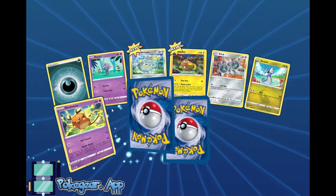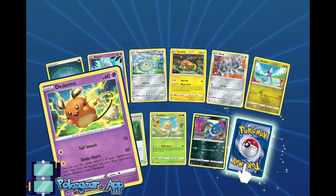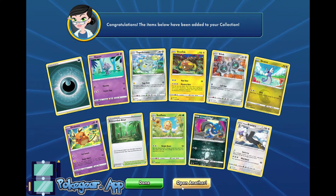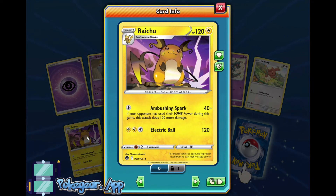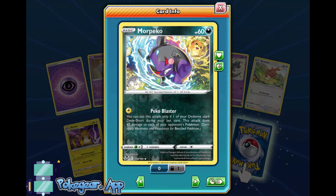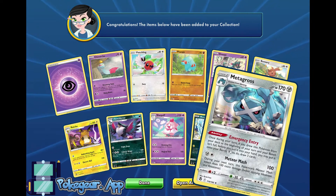Sunflora — that's another deck we might cover. We got more rats for the Rat deck, and a Hissuian Braviary. Nothing too amazing. We're getting all the rats for the Rat deck, which is nice. That double hit pack was great. Raichu — if your opponent used their V-Star power, it does 240... sorry, 140. That's really good against Lugia or Palkia, because you can Raichu out of nowhere and knock them out with weakness. More Pikachu for the Rat deck, and a Metagross — not that great.